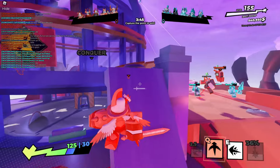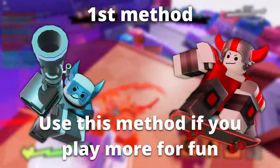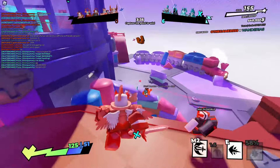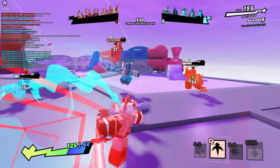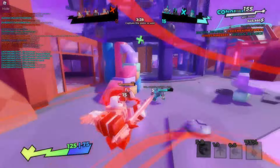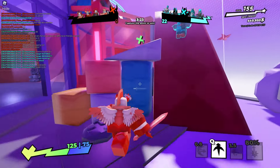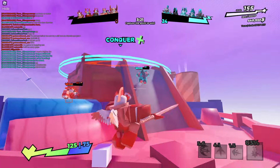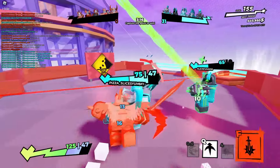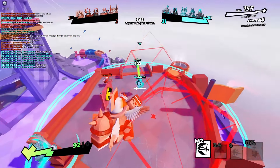Now there's two methods I would recommend when it comes to getting your mains. The first one is choosing two fighters that you actually enjoy using — once you have a bit more experience, find the two fighters you enjoy the most and just main them. The other method is choosing two mains that you're actually good with. Whichever method you choose doesn't really matter. As long as you just have two mains, you're good to go.